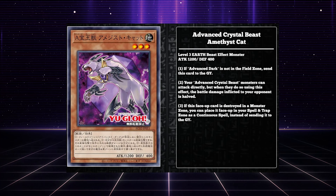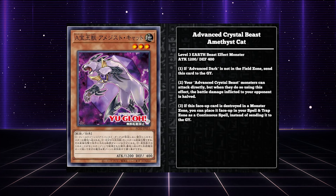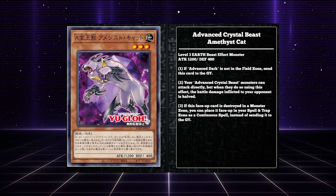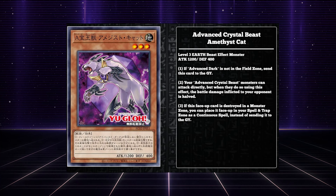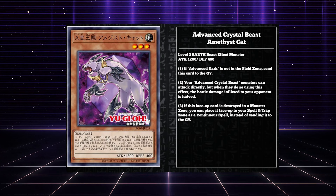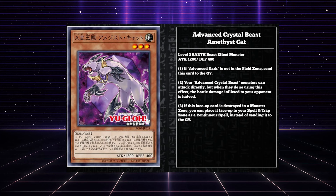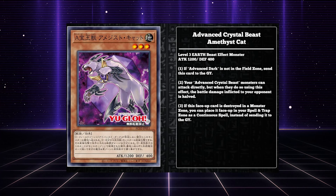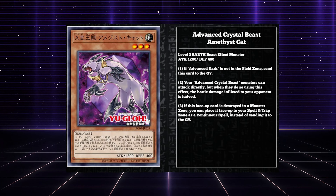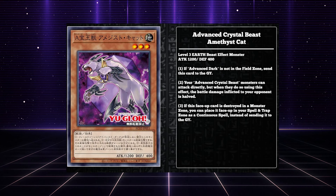Advanced Crystal Beast Amethyst Cat says: your Advanced Crystal Beast monsters you control can attack directly, but when they do, the battle damage inflicted to your opponent is halved. It's another upgrade over the original Amethyst Cat because only the cat could attack directly — now all of them can, which is cute and could stack up to some damage pretty quickly. But it's slow and doesn't do anything beneficial because of requiring Advanced Dark to be on the field. And just a note: Advanced Dark being on the field means you have to send it to the graveyard — it does not destroy it — which means you can't even put it in the spell and trap zone if Advanced Dark isn't on the field. It's overall just really disappointing how heavy they went on these restrictions.